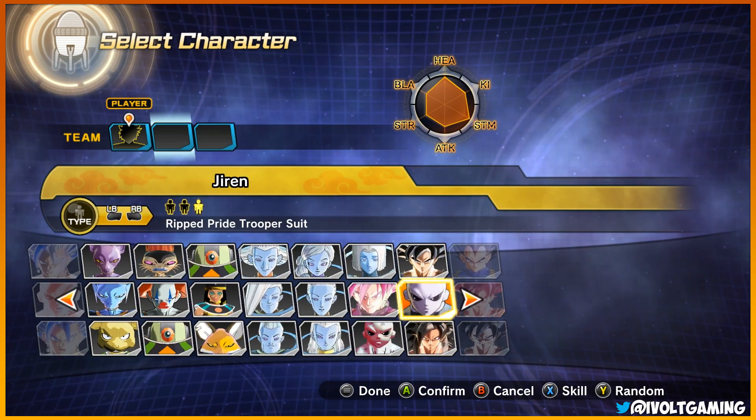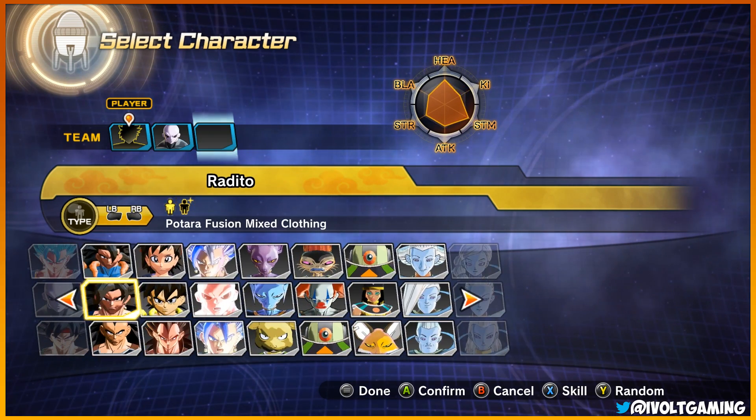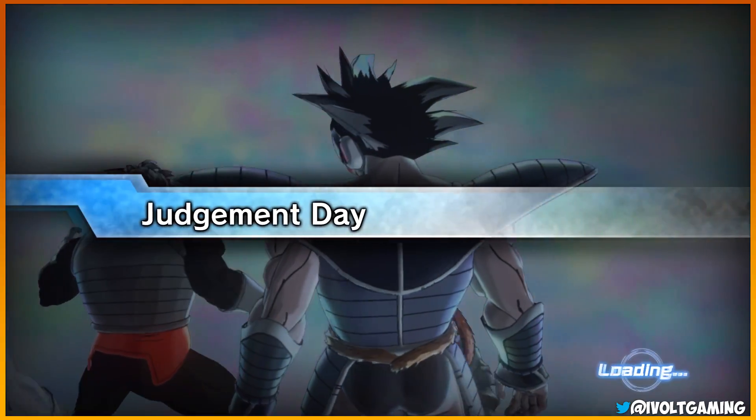Let's take Full Power Jiren and then Ultra Instinct Goku - the transformable one. Hopefully he actually ends up transforming. The most likely outcome is they might not even survive this entire encounter, and I'm not gonna bother trying to revive them because this is probably gonna be intense. This is my first time actually playing with a modded parallel quest.